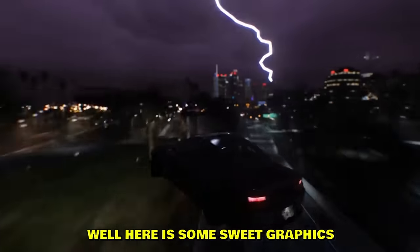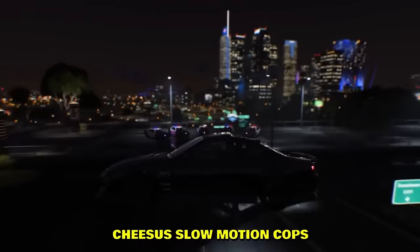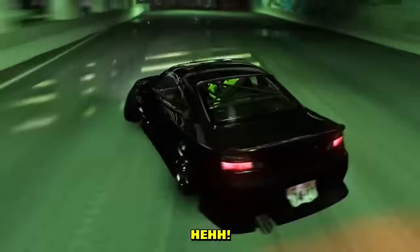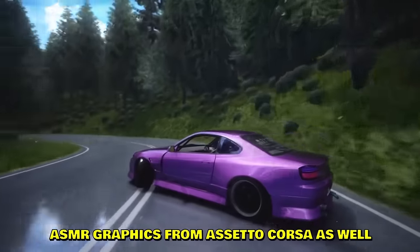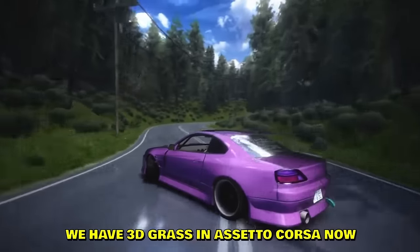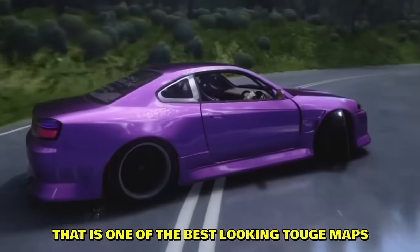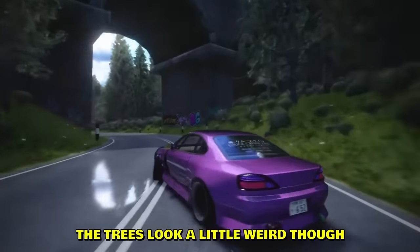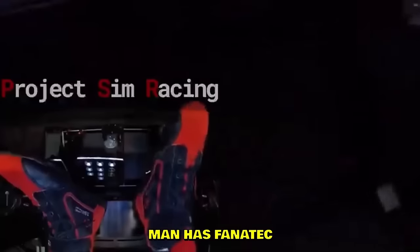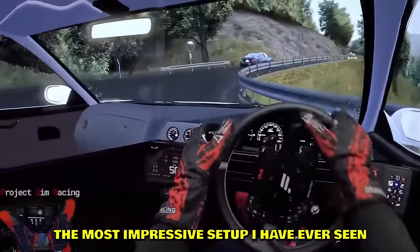I thought it was going to be a 360 but I got jebaited. Here's some sweet graphics — look at all the track detail in the background. Does 360s, slow motion, cops, planes — I don't know what is happening. Here's some ASMR graphics from Assetto Corsa — look at the grass, it literally looks more realistic than real life. It's 3D grass — a new feature you can enable in Content Manager. That is one of the best looking touge maps I've ever seen, though the trees look a little weird.